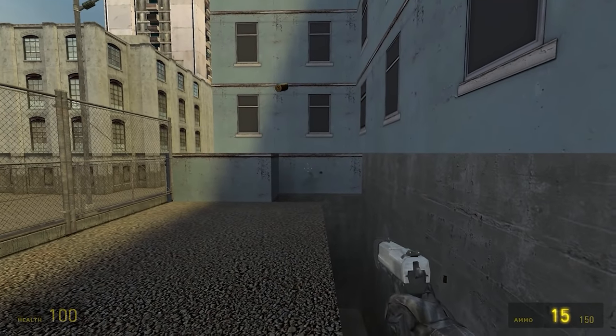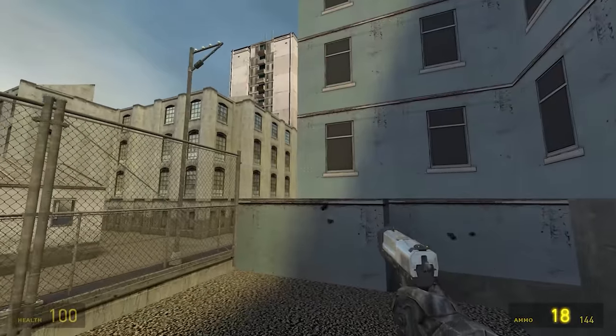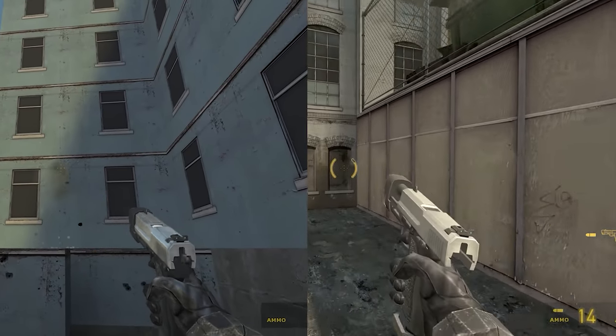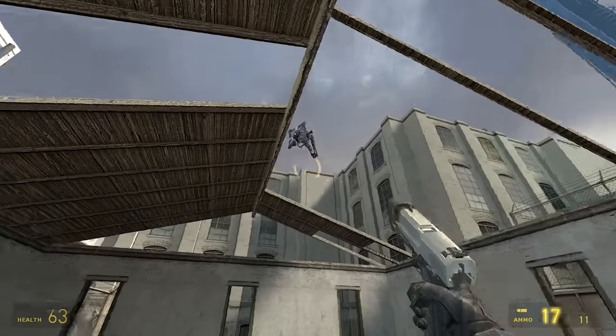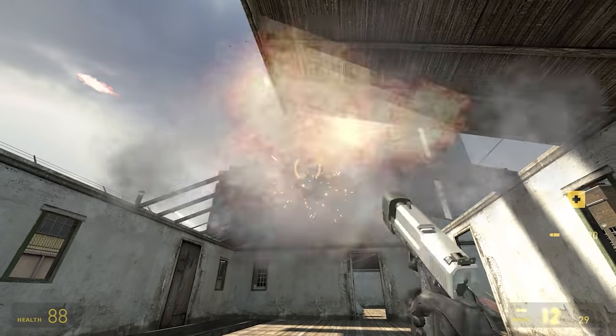Moving over to Half-Life 2, the USP remained pretty much the same throughout development, just like the Glock. Seriously, try to find a real difference — I'll pin your comment or something. If anything, it's actually worse in release, because it doesn't eject shells anymore, but NPCs do. I hope somebody got fired for that blunder. Absolutely shameful. But not as shameful as the fact that he's holding it with one hand! And this thing won awards?